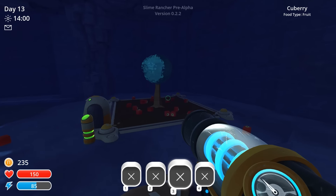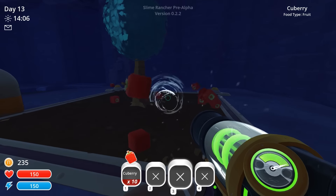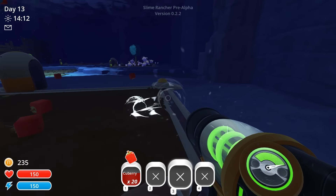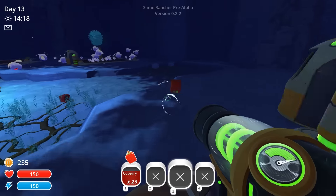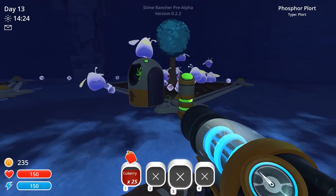Hello and welcome back to Slime Rancher. We're taking care of all of our phosphorus slimes in the cave now that they are not slowly disappearing anymore, because they have plenty of plorts for us to take and sell to start upgrading our ranch. I want to get everything self-sustaining and have a constant supply of food going into the bellies of the slimes, with plorts being vacuumed up nice and neat ready for us to take to the exchange.